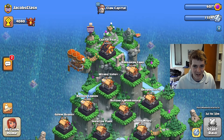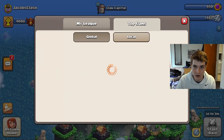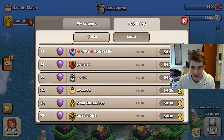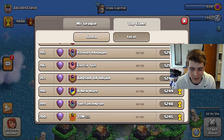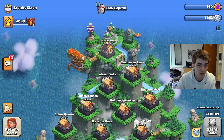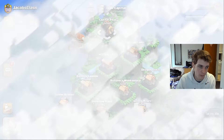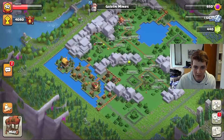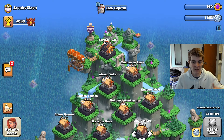Finally in our clan — Jacobs Clash — for raid weekend, we are in Champions League 1, which is pretty sweet. Next week we'll be in Titans League. Locally there really aren't that many clans this high up. We've just reached Capital Peak 9 this last week, which unlocked the goblin mines so we can start using super miners next week. We're probably two to three months away from getting to Capital Hall 10 and maxing out a lot of these districts.